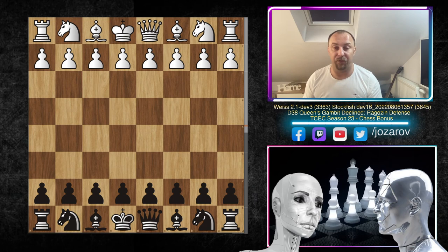Today it's a top engine versus Stockfish 15 in a beautiful Queen's Gambit Declined Ragozin Defense game. We'll see Stockfish 15 playing with the black pieces, which I think many of us want to see — because many of us have trouble knowing what to play against e4, d4, or various other openings.